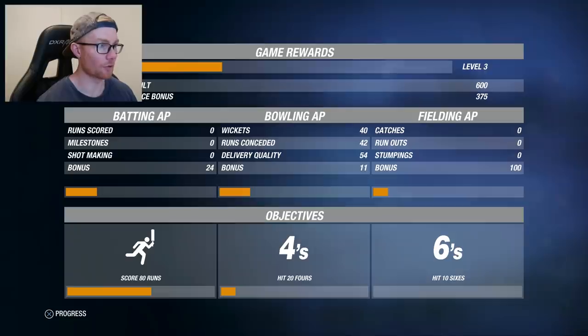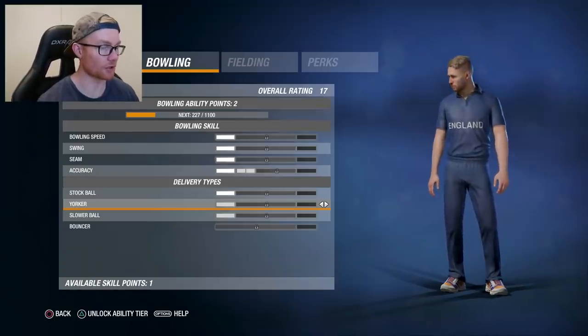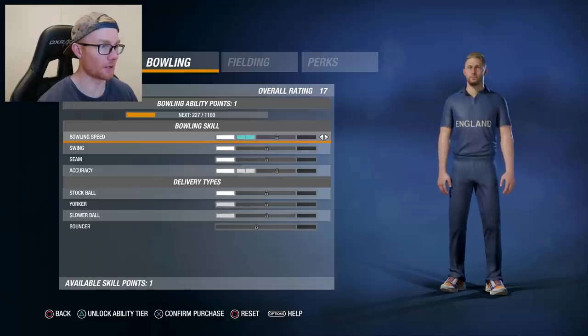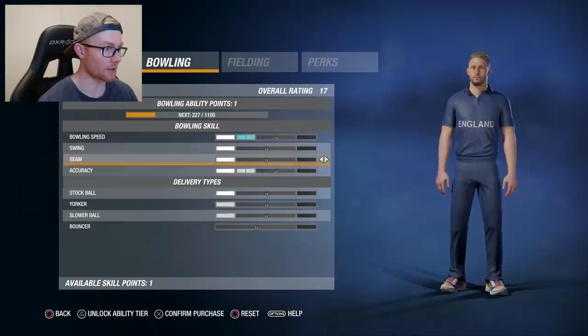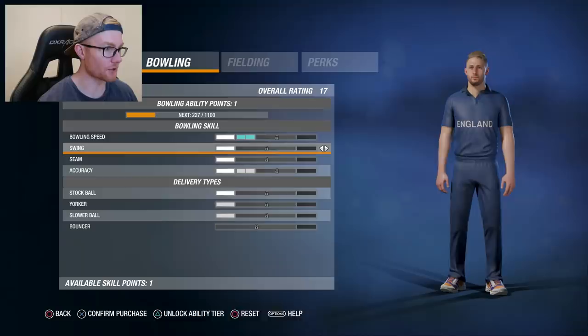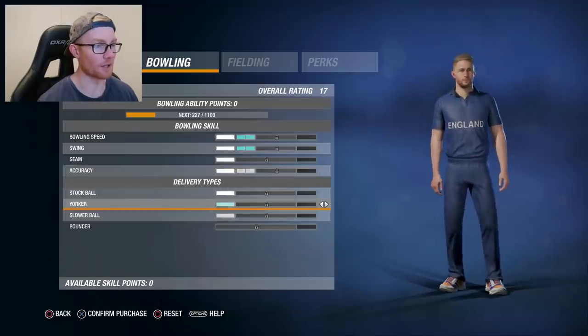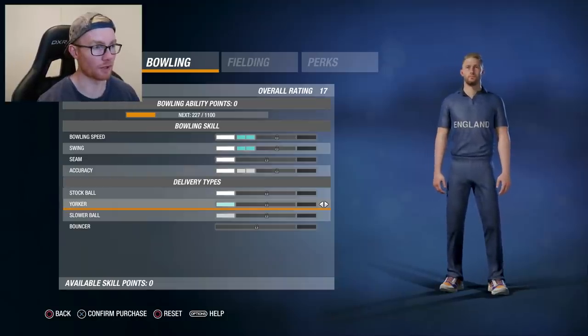Now we're a quarter to level three. Match result 600, performance bonus 375, bonus batting points 24. When the batting, bowling, and fielding fill up to orange, we get another skill point in that area. When we level up to level three, we get to change our perk. For bowling speed and swing, you're going to need two skill points - so as you get up, it gets progressively harder. Going to put the available skill point towards the Yorker. We'll put one on swing as well.